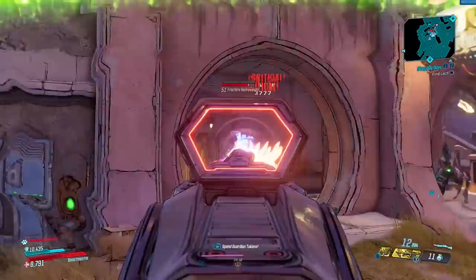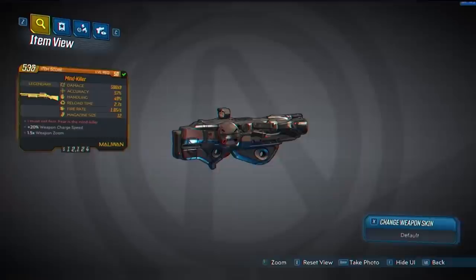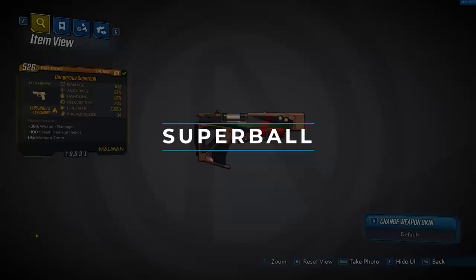When you zoom in with the weapon, the pellets fire in a plus pattern. It also comes with boosts to weapon charge speed and weapon damage, and cannot spawn with an element. It has the red text 'I must not fear, fear is the Mindkiller,' which is a reference to Dune, the 1965 novel by Frank Herbert. This is one that's probably a little bit controversial to be on the list, but it's just my opinion.